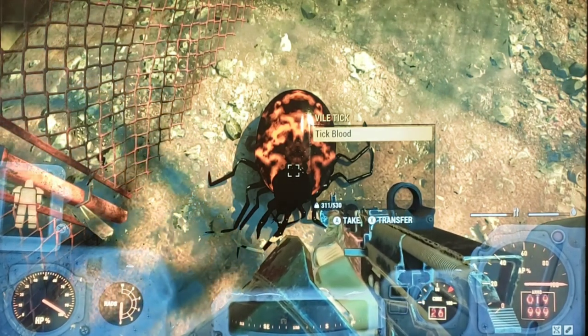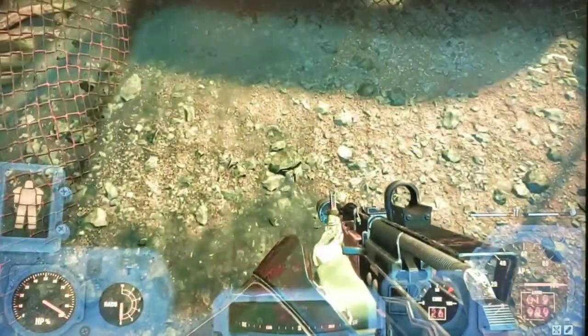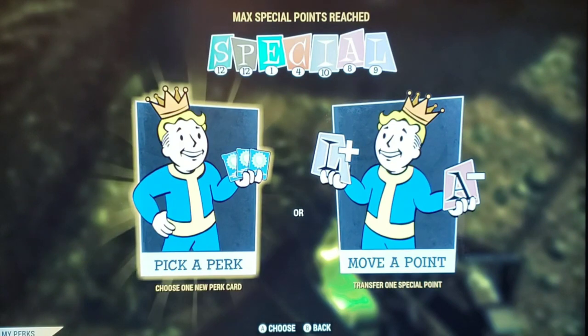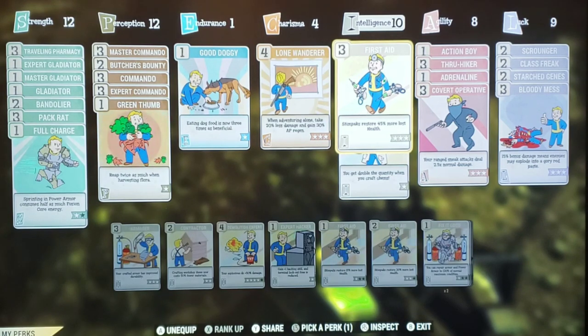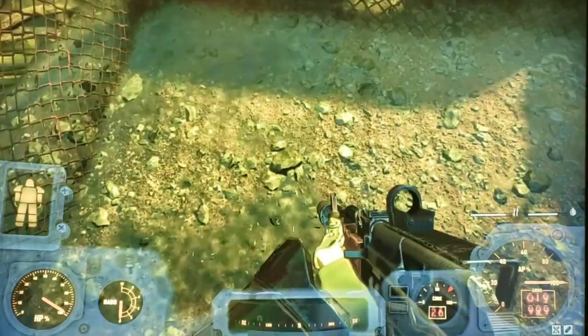If you have the Chemist perk under Intelligence, it gives you double the quantity when you craft chems. Make sure you have Intelligence/Chemist on, because it will give you two stimpacks instead of one when you create from a blood pack. The same doubling happens with blood packs — so you double, double, and double again, and you will be a stimpack god.